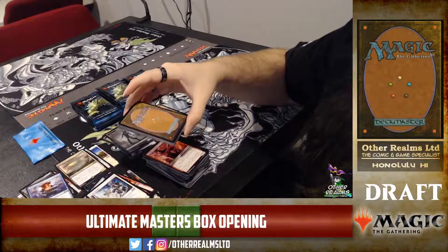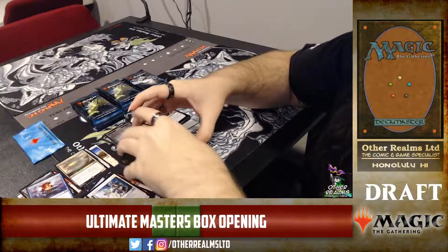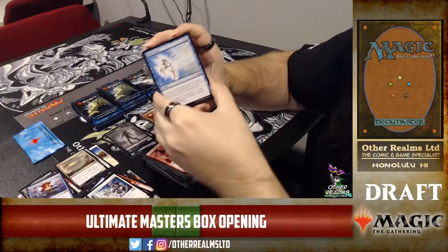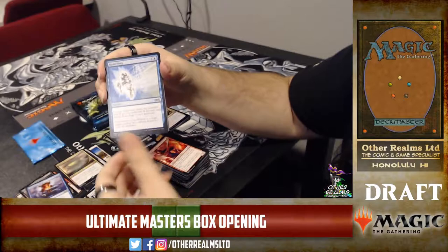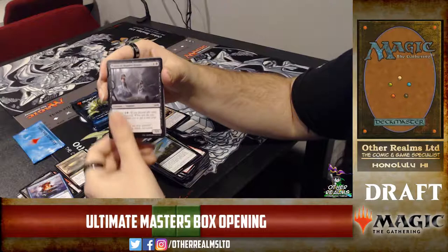We're about halfway through our packs — we'll open the box topper at the very end. A Liliana would be really nice. Actually, Platinum Emperion is the one I want to see. Runesnag or Bitterblossom would be pretty nice too — that one has some really neat art with the creepy little fairy. The Lorwyn fairies were not your typical fairies.